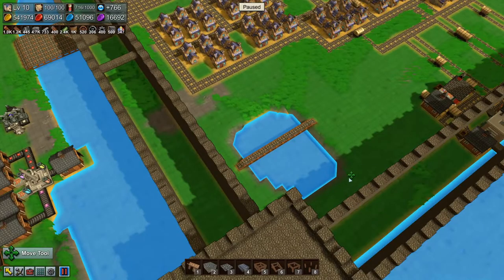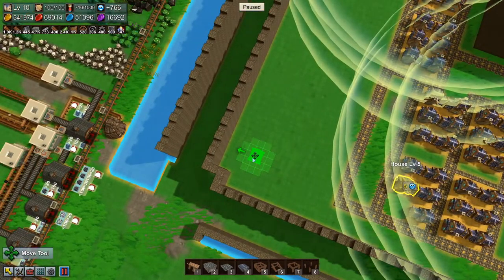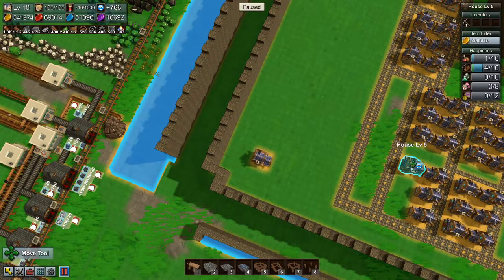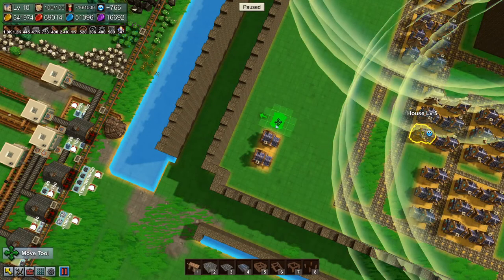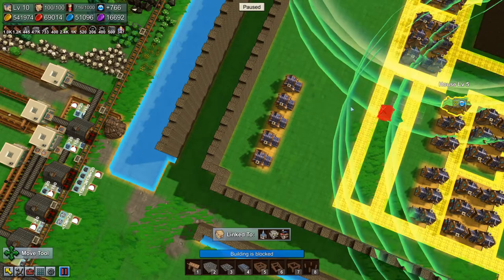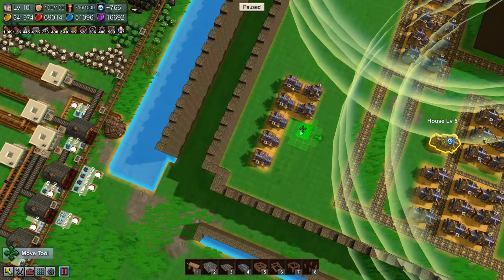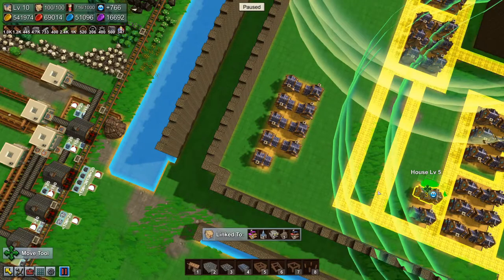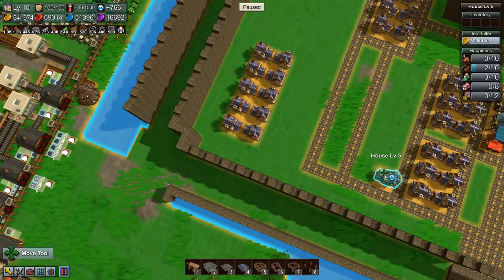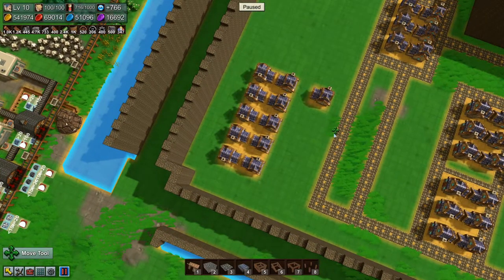Actually, maybe we should make some roads first — I'm not sure. Let's move you, move you — something like that. This will not be great for our happiness straight away but we'll be fine. And we'll make a double road up there.